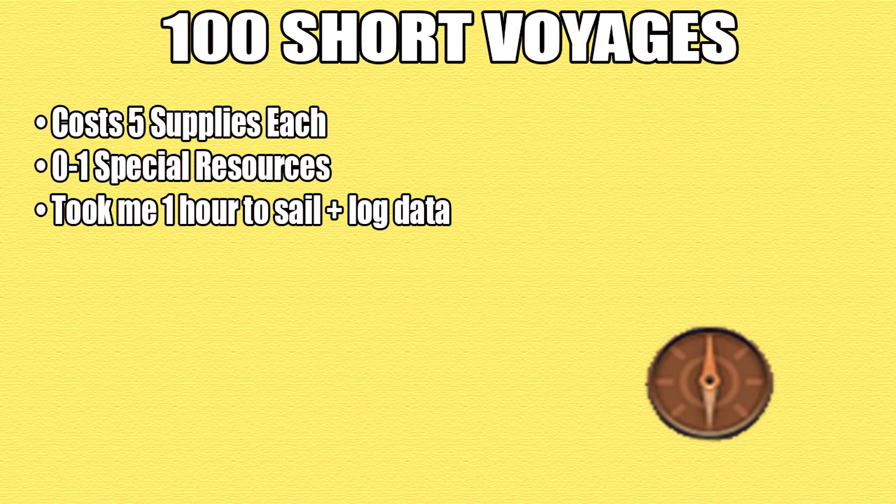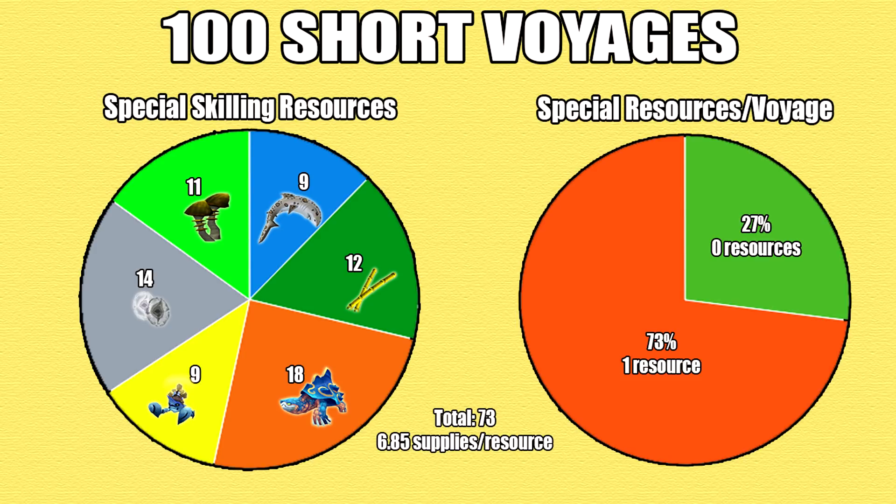Starting off with the first result: the short voyages. It costs you 5 supplies each and you're guaranteed 0 to 1 special resources. It took me an hour to sail 100 short voyages as well as log them on my spreadsheet. Here are the skilling resource results.